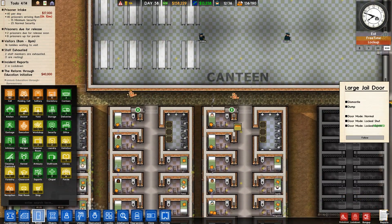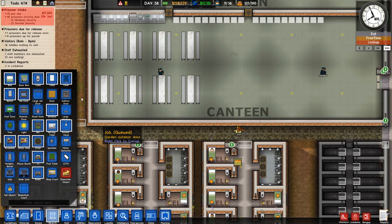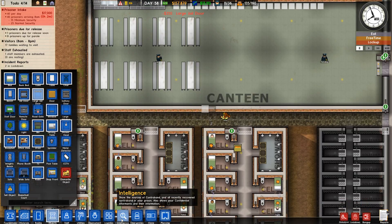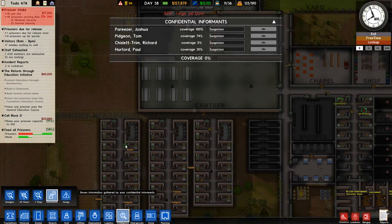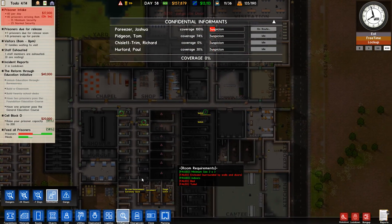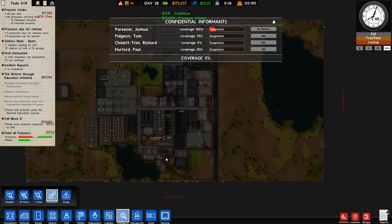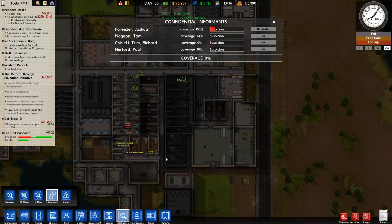We probably want a door entrance here too. Prisoners are coming in in a few. Does that work? Because I need my intelligence and we're way too late - 100% coverage needed. I'll take it straight away. We've got no targets so far I can see.